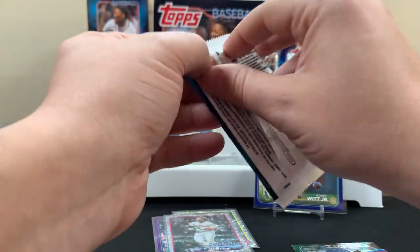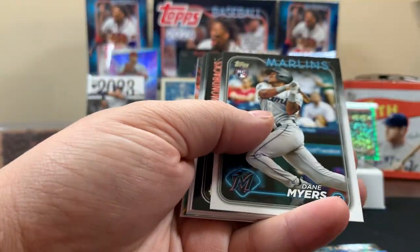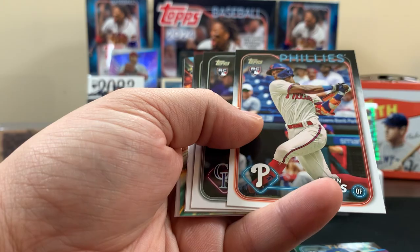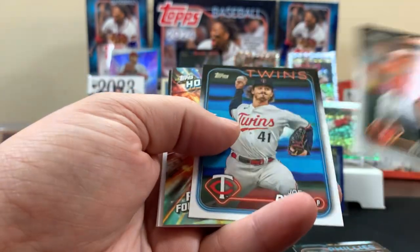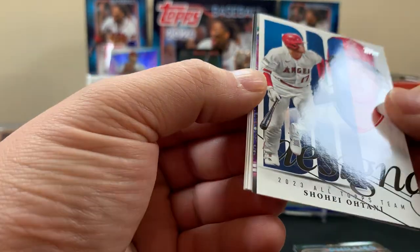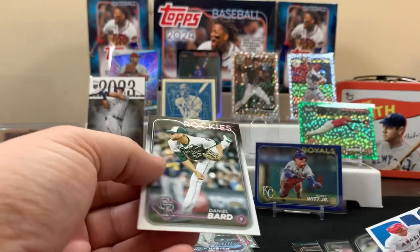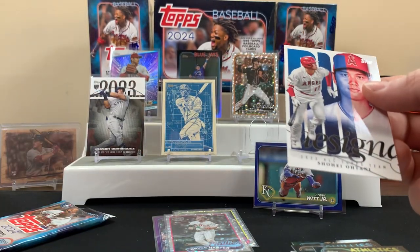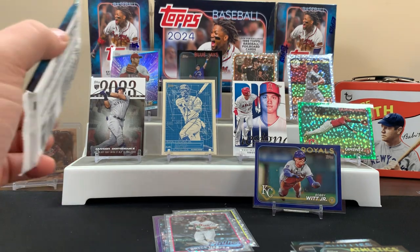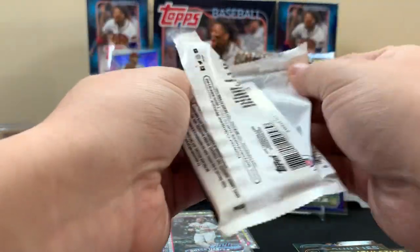All right, two packs of the monster left. Let's see how we do. Rookie, need some breathing room here. Here's another home run challenge — Bobby Witt home run challenge! Here's a Shohei card — I like that, looks cool. Mookie Betts but not numbered. I'm out of sleeves for right now — wait, no I'm not, I got a whole stash pile over here. All right, last pack of the monster.